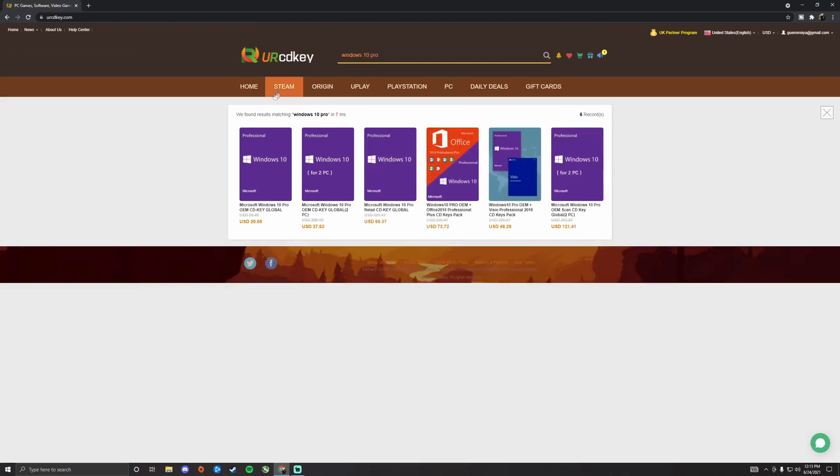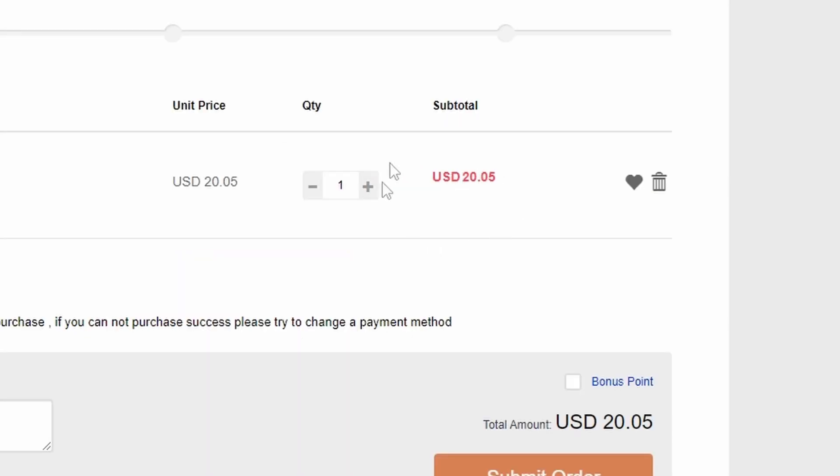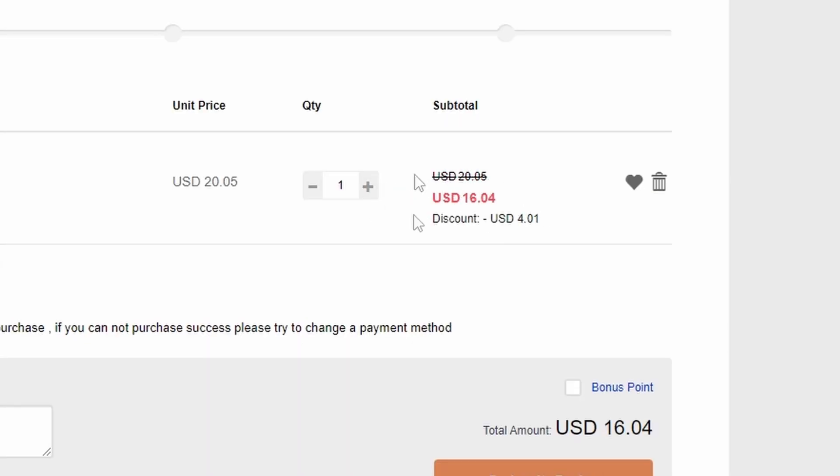The price is already pretty affordable, but if you're like me and like getting the best deals possible, enter discount code LAB20 at checkout to save 20% off. That brings the price of your Windows key from $20.05 all the way down to $16.04 — then bam, you got yourself a bargain. You can head over to your grocery store and buy yourself some cookies with those savings.